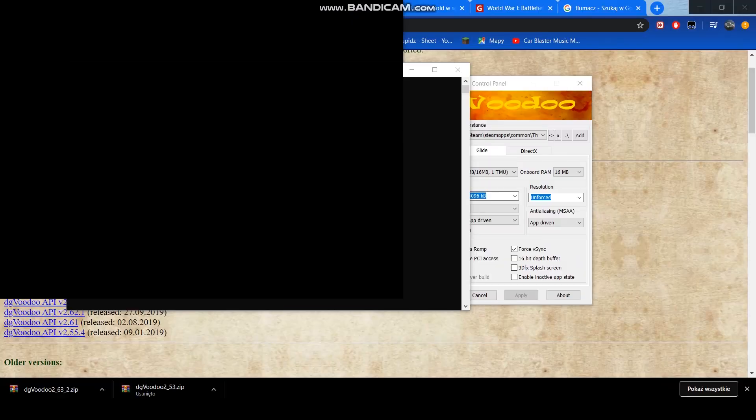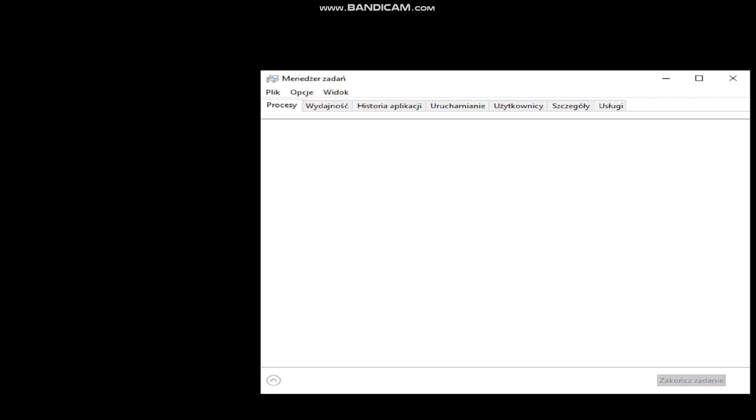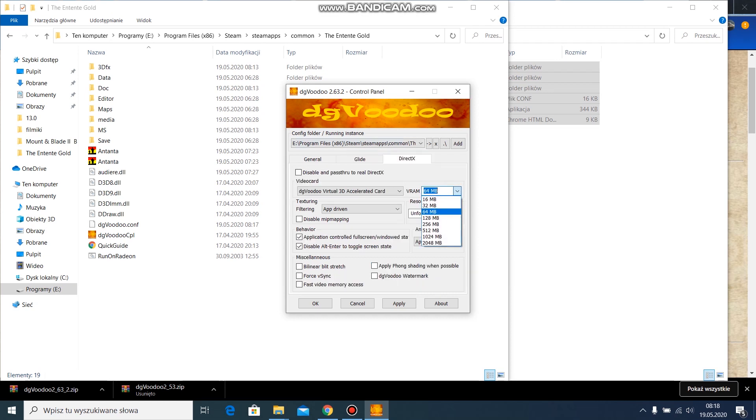Start the game again. It will probably freeze on the first attempt — yes, we have a mouse freeze. I made some changes: I disabled the Glide gamma ramp and force flushing, gave it less video memory, and disabled the watermark. Let's see if that changes something.